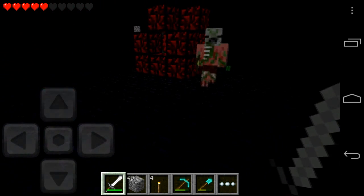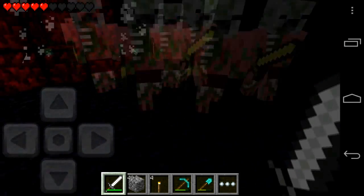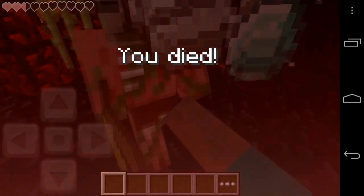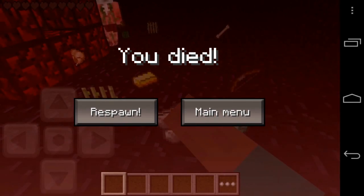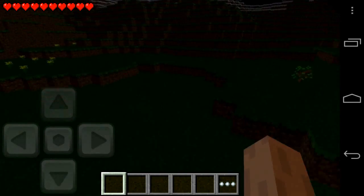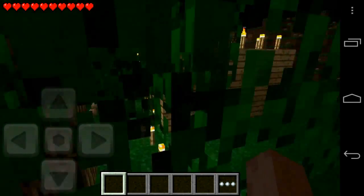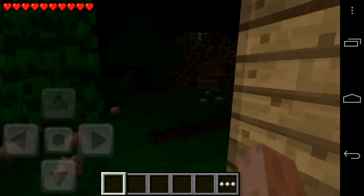So it drops certain items such as cactus, the new glowstone, and different items that you can't actually get normally. It also drops sugarcane. Basically, it creates this huge obelisk in the actual world - so it's a bit of a grief thing. It makes it out of obsidian. And I believe when you die, the actual nether reactor stops working, or there might be a timer on it - so I'm not sure how that's going to work out.